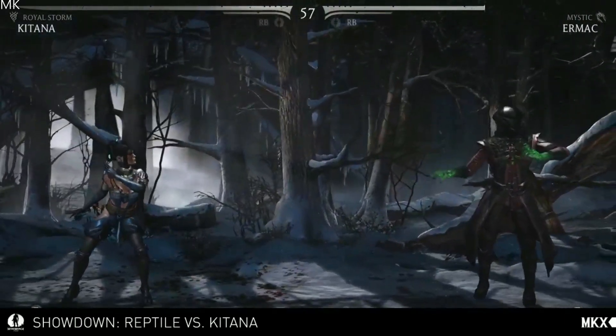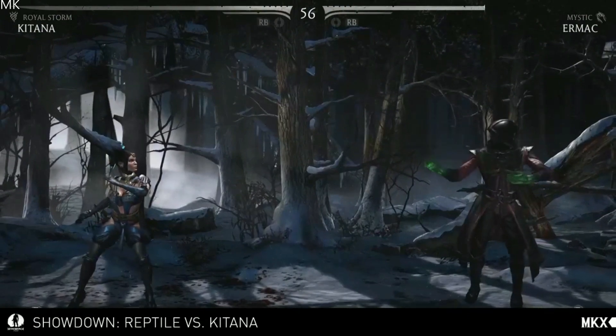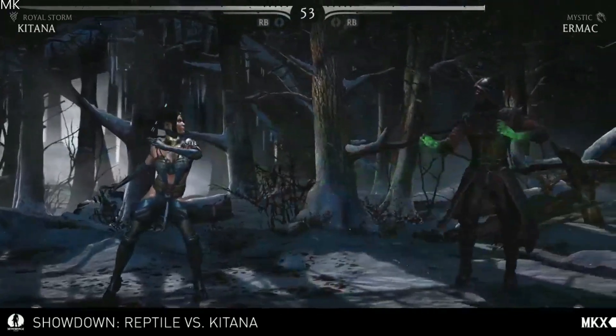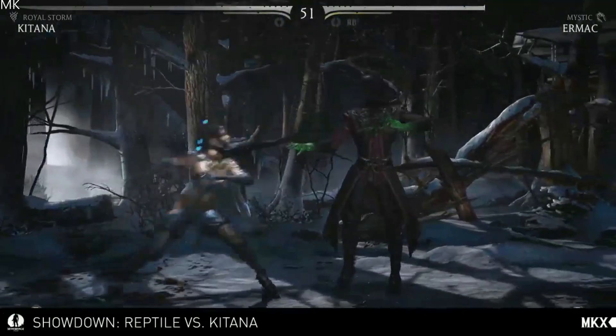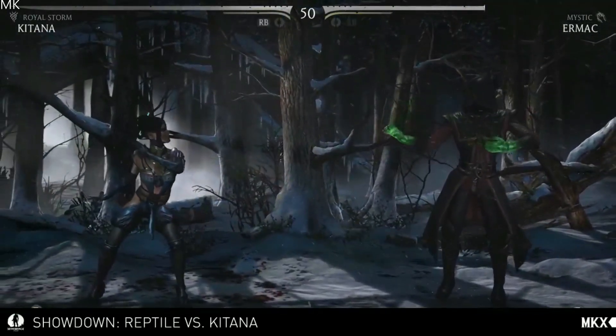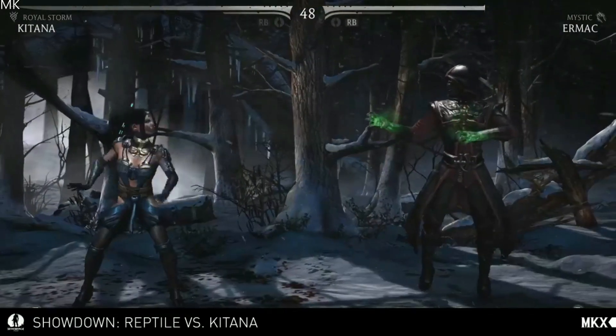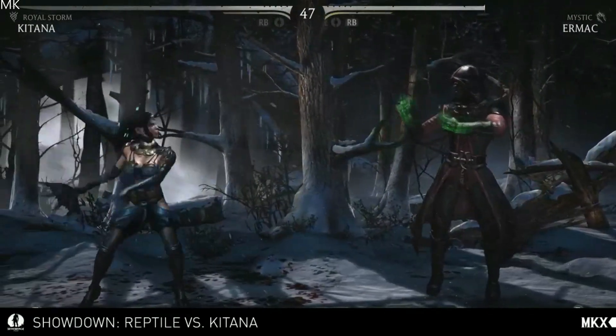We are in Royal Storm right now. That variation actually has a little bit different version of the fan lift — we'll get to that. This version of Kitana has the glowing sticks in her hair and is maskless, which is how you can tell the characters apart.